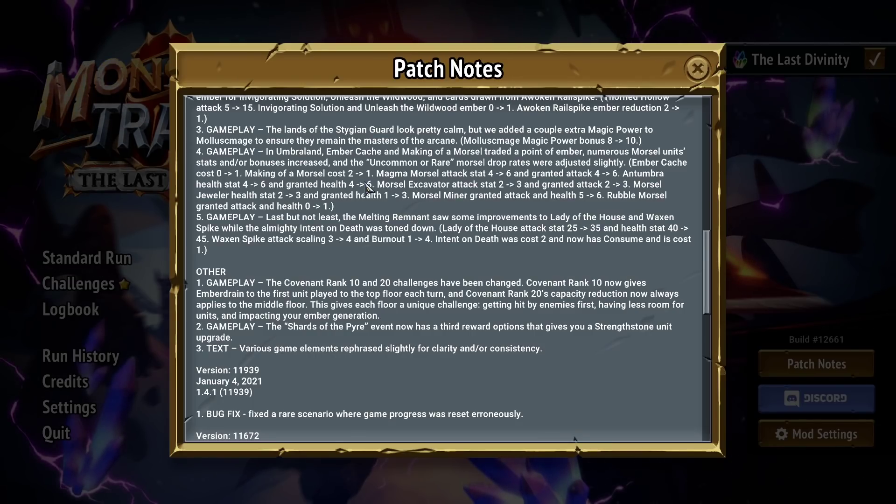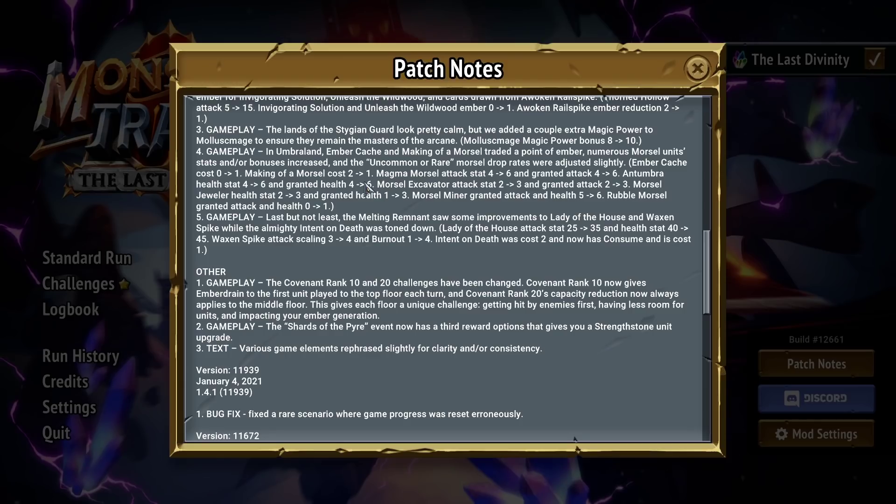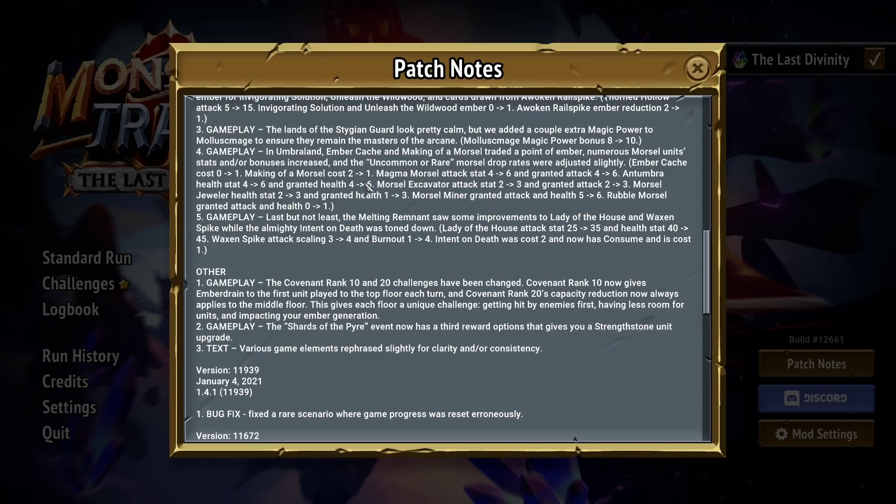Covenant rank 10 and 20 challenges have been changed. Rank 10 gives Ember Drain to the first unit played on the top floor each turn, and rank 20's capacity reduction always goes to the middle floor. This is one of the most important changes they could possibly make. I will enjoy this game significantly more with this change.